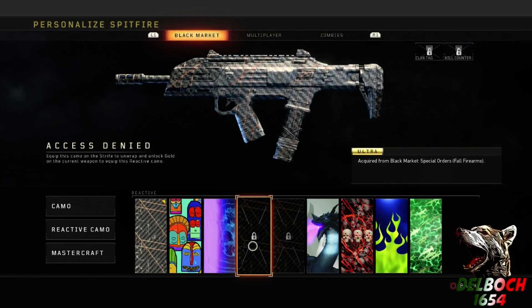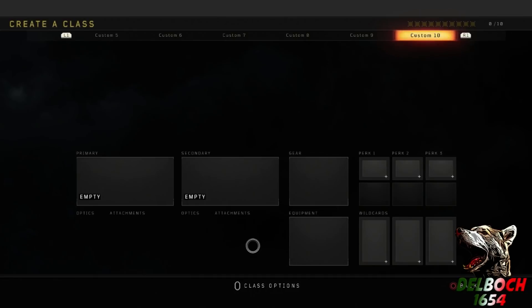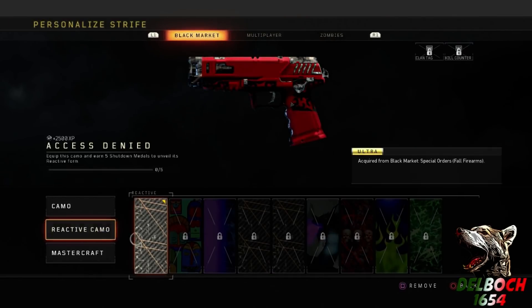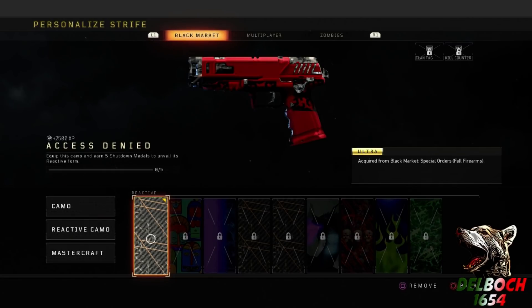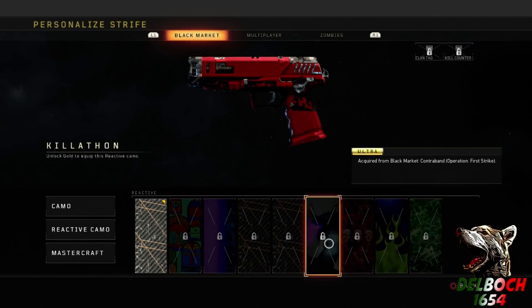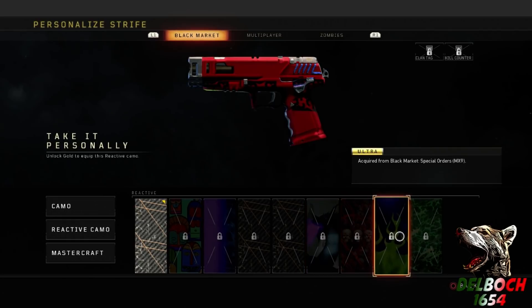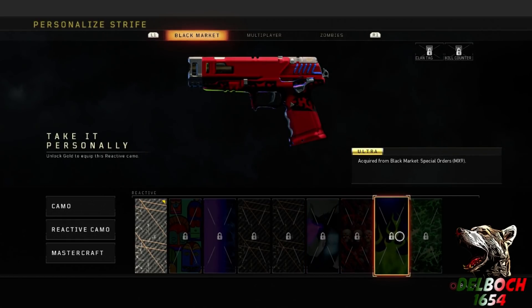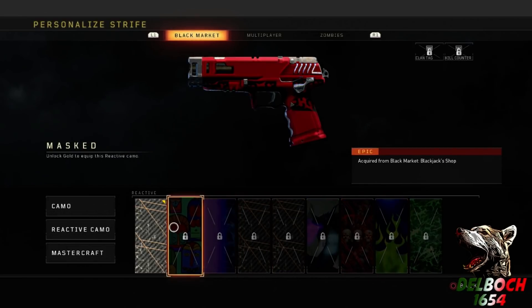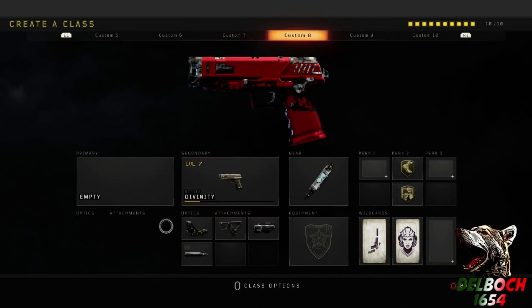For the handgun, I need to get five Shutdown medals, which is this class setup here. You have to go to the particular gun and it'll tell you exactly what you need. Also, in order to equip these on any gun, I need to have that gun at Gold — you do need Gold on a gun in order to equip any reactive camo to it.